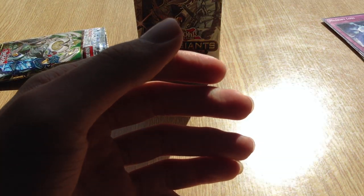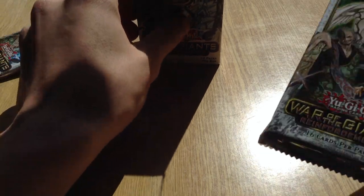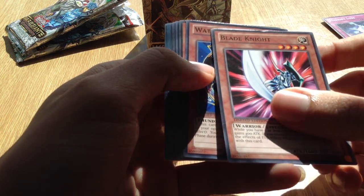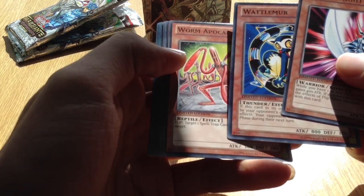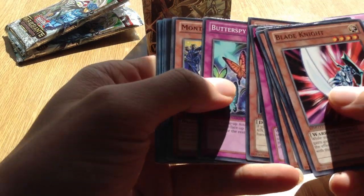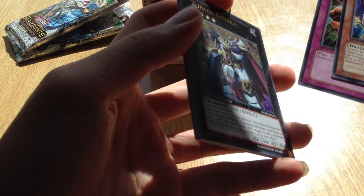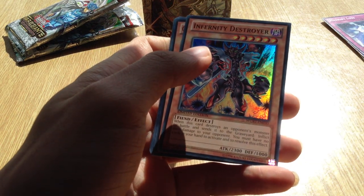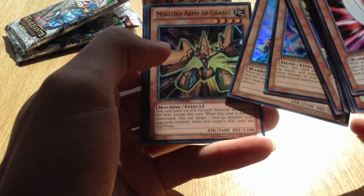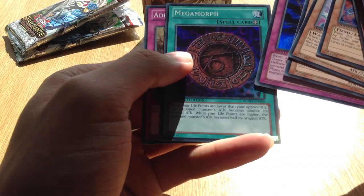Compared to boxes that normally have the standard nine with one rare and the possibility of getting a holo. I think Zubaba General is really annoying - it's very easy to get as an Ultra out of this set, so it's kind of irritating. Next pack: Blade Knight, Wattailma, Worm Apocalypse, Playful Possum, Pineapple Blast, Schwarzschild Limit Dragon, Butter Spy Protection, Montage Dragon, Needle Sealing, and another Zubaba General. I was expecting that to be a Big Eye, so I was getting a little excited there.